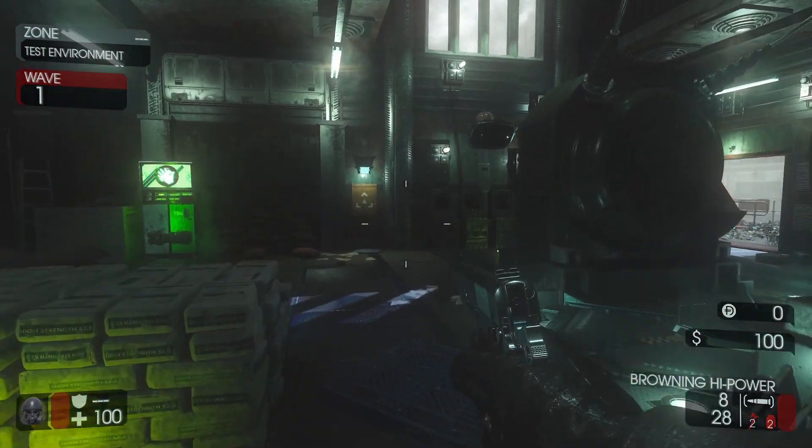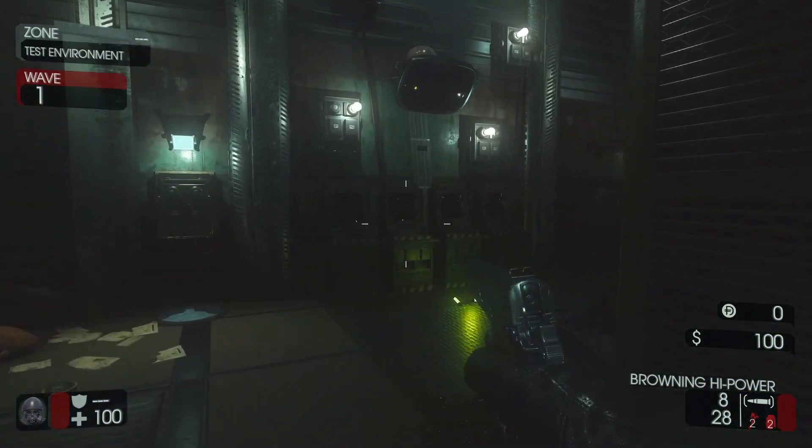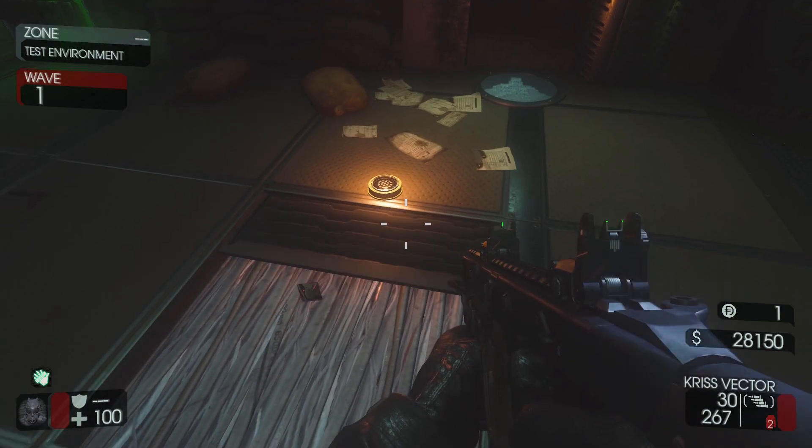Pick it up. Head to the test environment and place it on the wall to the right of Speed Cola. Then interact with the terminals to the right of that to turn on the AI. The AI will ask you to activate all four terminals, and you can start by opening up the hatch on the ground.